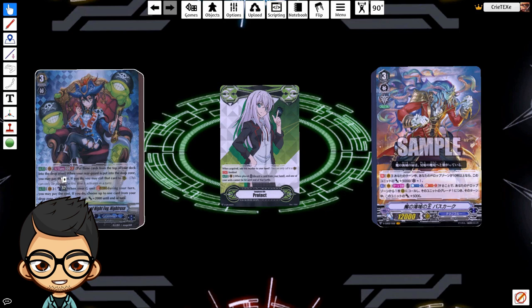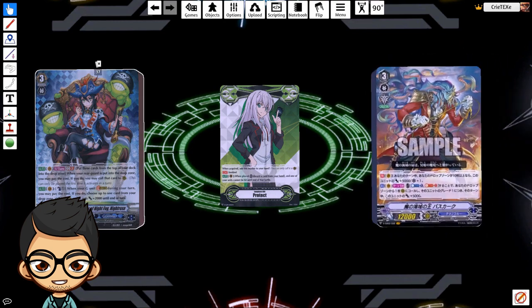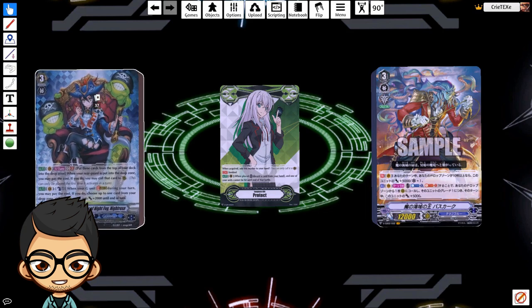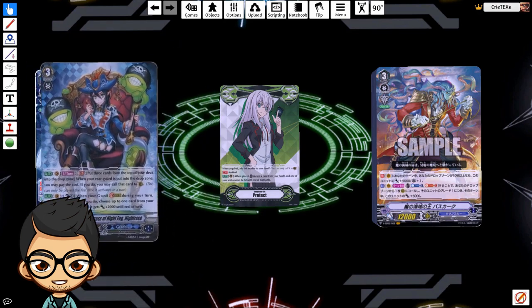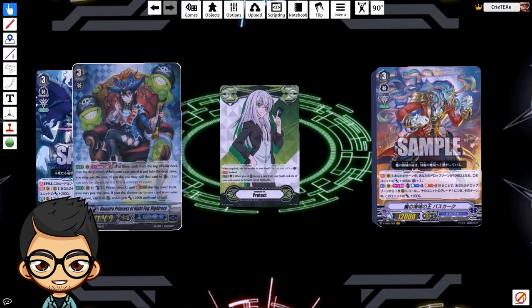Now the cons of Night Rose. The first is that she's an 11k base — not really much of a con, but I figured I'd mention it since everyone hammers on it. Another con is she has no protect marker. Going on grade 3 first with a Night Rose vanguard is actually weaker than Basket, because with Basket you can at least call a unit and get aggro out. With Night Rose you just ride and swing — but that's why we have Undead Dragon to compensate, since you'll draw into him a lot.